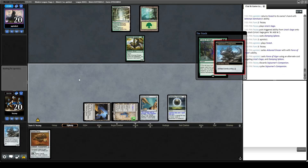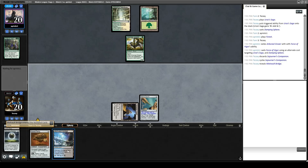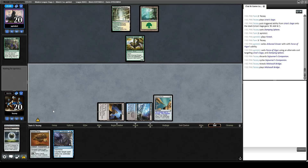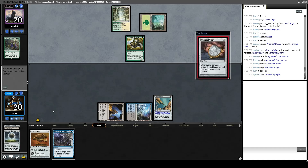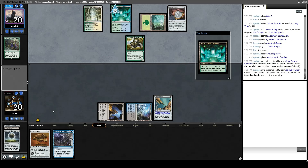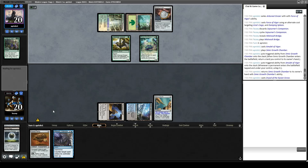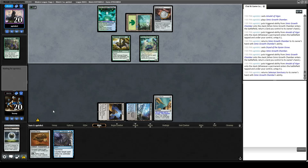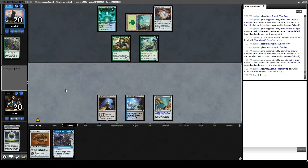Maybe if they don't kill us next turn since they don't have Amulet yet, we can use this Metallic Rebuke we topdecked. The best way to beat Amulet game two is either by hating them with Damping Sphere, or by playing a very well-timed Metallic Rebuke and getting them to die to a Summoner's Pact. They play Dryad, which means they probably shouldn't have enough land drops this turn to kill us. They might play Azusa though. But if they Summoner's Pact for Titan and don't have the lands to pay for Pact, I think that's our route to victory.